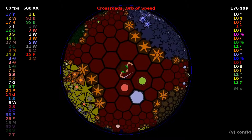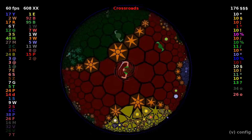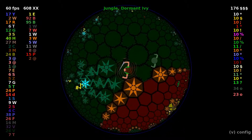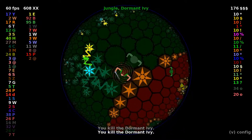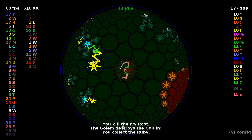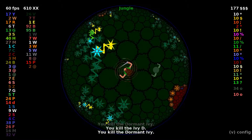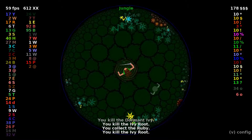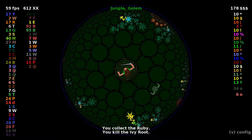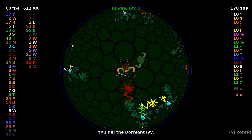This Orb of Speed is very promising. We can use this to take on ivies a little bit more easily — actually a lot more easily. And we don't have to worry as much about eagles, both because we have the golem protecting us and because we have the Orb of Speed, but we have to watch out for when that's going to run out.